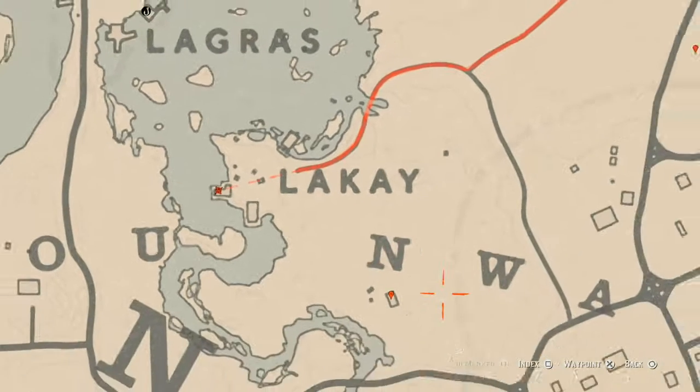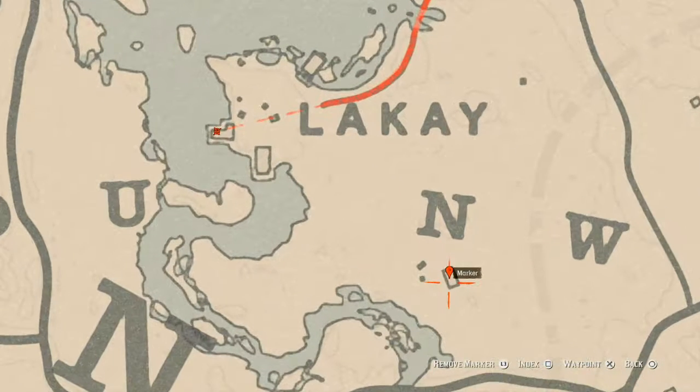At our next marker right here at this location, you will find a Durant pearl bracelet — it's not a random lost jewelry, but it is a lost jewelry item. Right here at this location, on top of the fireplace, you will find a Durant pearl bracelet.